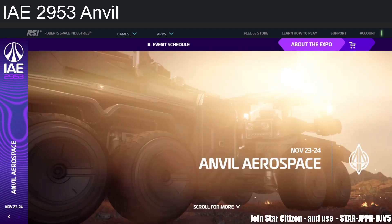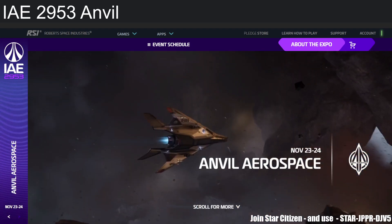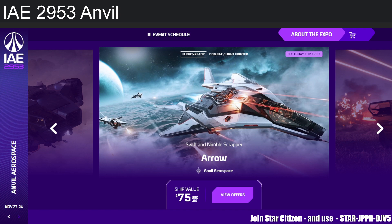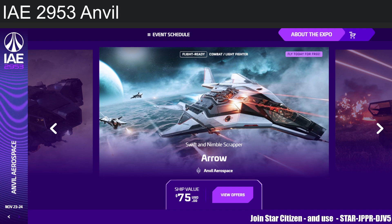Anvil Aerospace has quite a ship lineup that I can easily recommend for you to grab in game. Now, big PSA: you do not need to buy any of these ships with real money — all ships are purchasable in game. You just need a starter pack. What's better? You can play the game for free first during the IAE 2953 event, and then decide if you want to grab a starter pack.